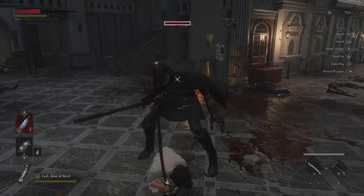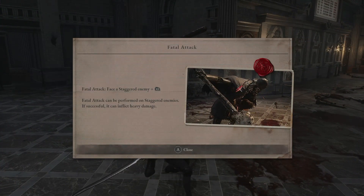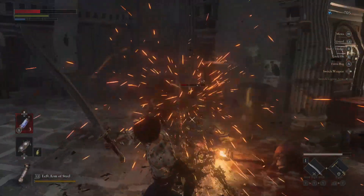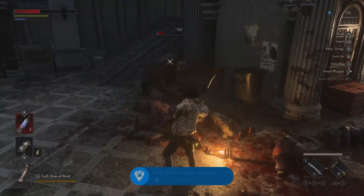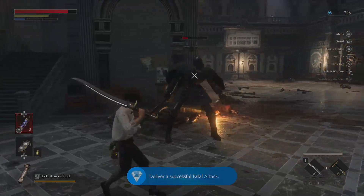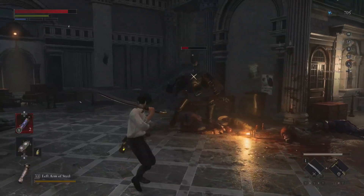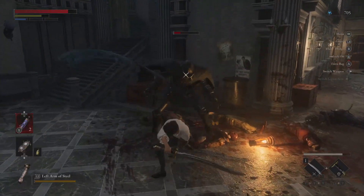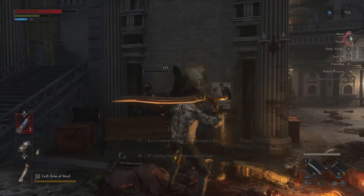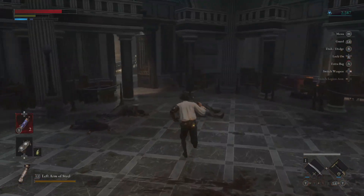Welcome back everybody. Today we're going to be looking at Lies of P, and if you're like me and you kind of like to just brute force your way through everything, then being able to level up and grab yourself a whole bunch of skill points early on is definitely going to help you. This is an early game sub-boss you have to go through to proceed further. The great thing about this farm is it's accessible within the first 10 minutes of the game, and it's well worth knowing if you want to level up your vitality or your strength very early on.